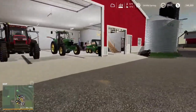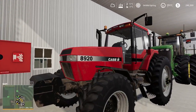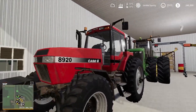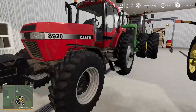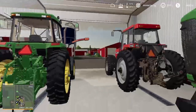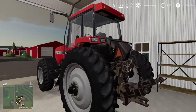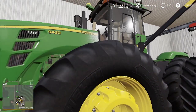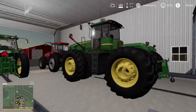We got ourselves a Case IH 8920 — this is just going to be like another chore tractor for us. We have two main chore tractors: a 7810 that's going to be my main chore tractor, and Rylar will probably use the 8920. We got a 9430 for heavy tillage — maybe running the VT, or in the fall running the grain cart if we need another person doing that.